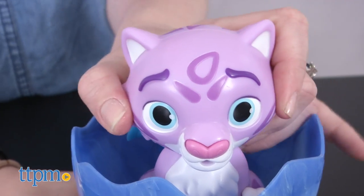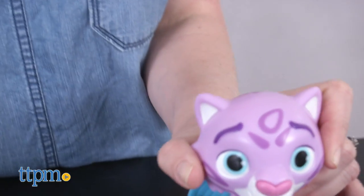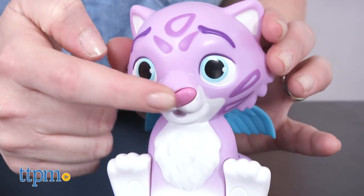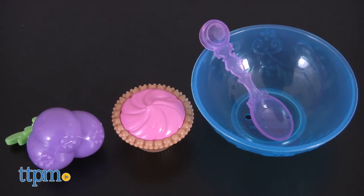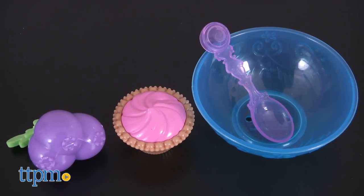You can then remove Mingo and play with him by pressing his nose to hear different phrases and sounds. The toy also includes berries, a cupcake, and a bowl and spoon for pretend play.